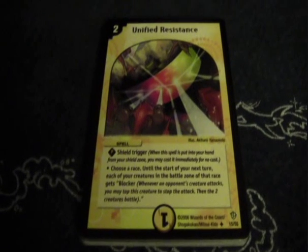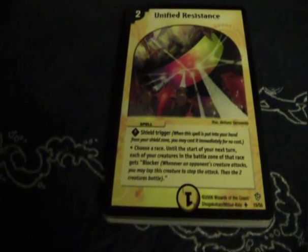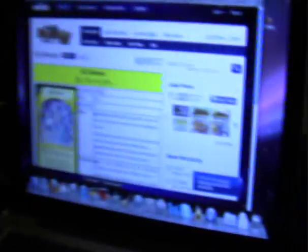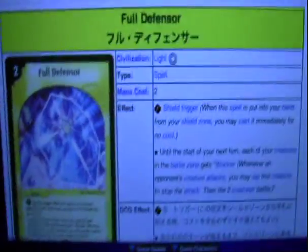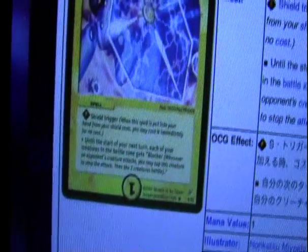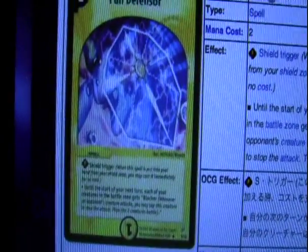Number 9 is Unified Resistance, an uncommon two-mana spell from Fatal Brood. It's a shield trigger that lets you choose a race — until the start of your next turn, each of your creatures of that race gets blocker. That would be great, but Full Defensor already exists: it's a shield trigger that gives all your creatures blocker until the start of your next turn for the same two mana. There's just no place for Unified Resistance since Full Defensor is strictly better in every way.